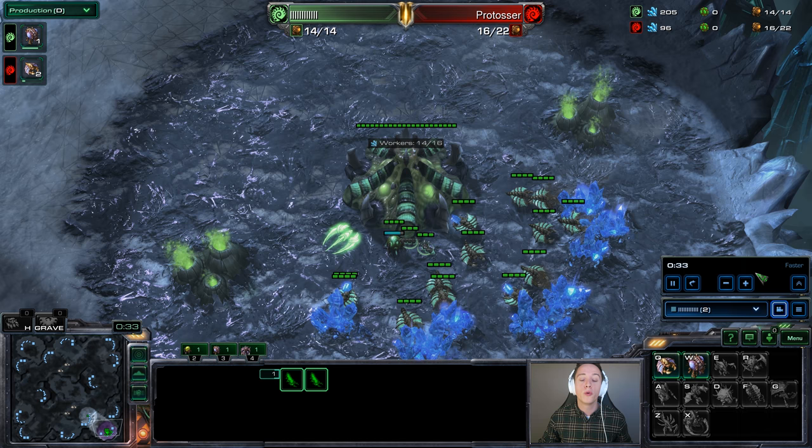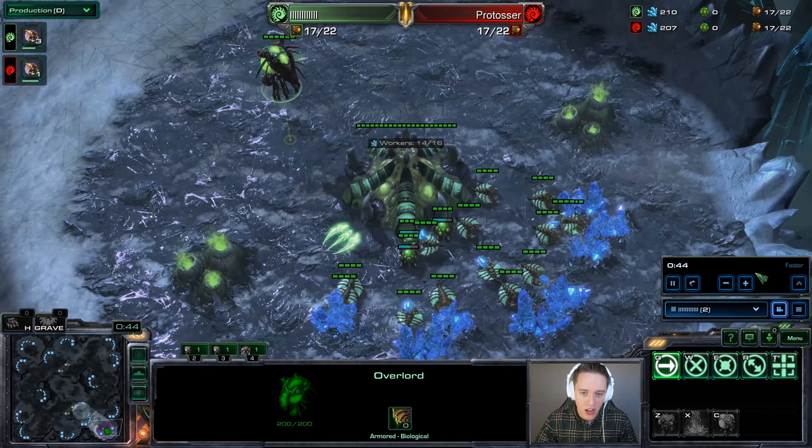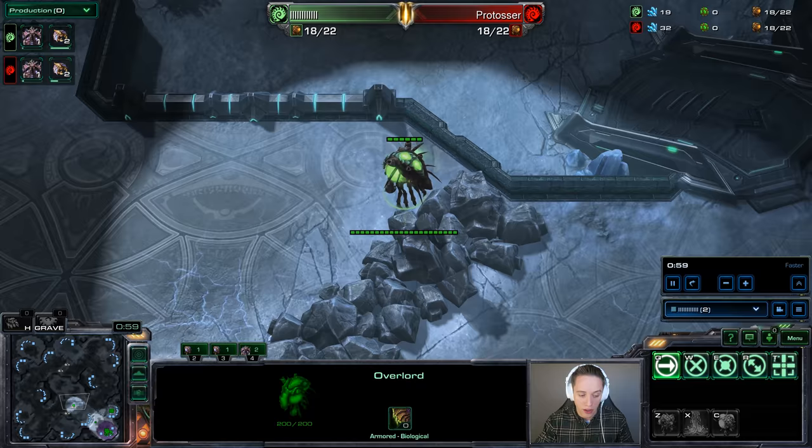There are a couple of rules to keep in mind before doing this build order. If it's a big map, forget it — you're not going to get there in time and you don't have enough overlords to get the movement going. But there are tips you can take away that will also make it work on other maps. I would say Frozen Temple, the map we're on right here, is probably the ideal map, because the rush distance between my natural and my opponent's natural is relatively short.